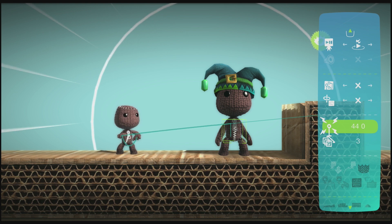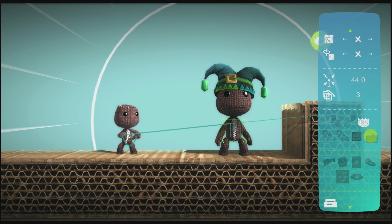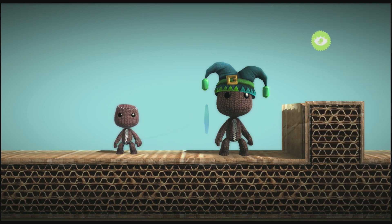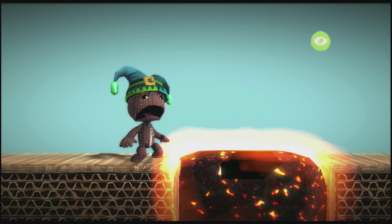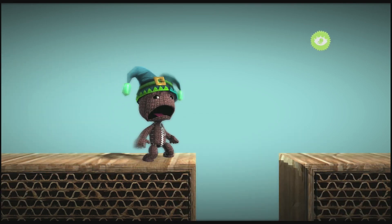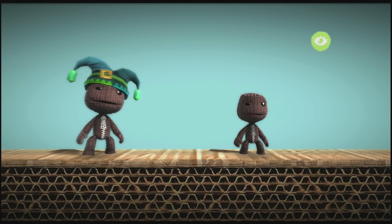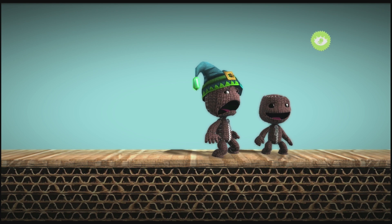You can also give it specific behavior changes in the AI Tweaks category, whether it can change layers, swim, or jump, and whether it's right or left-handed. A SackBot that is afraid of danger will avoid touching hazards like fire and plasma. A SackBot that's afraid of heights won't jump into any holes it can't jump out. Lastly, a SackBot set to be hostile will shove themselves into the players they're following. A non-hostile one will stop a polite distance away.